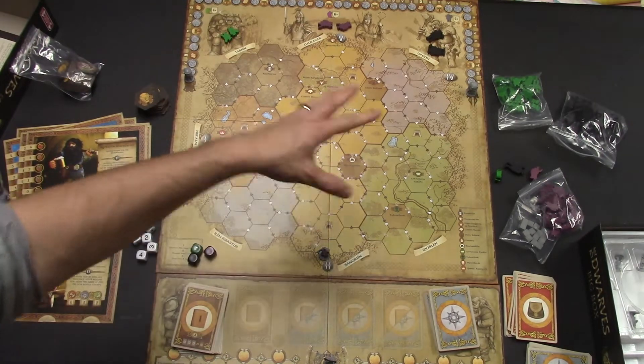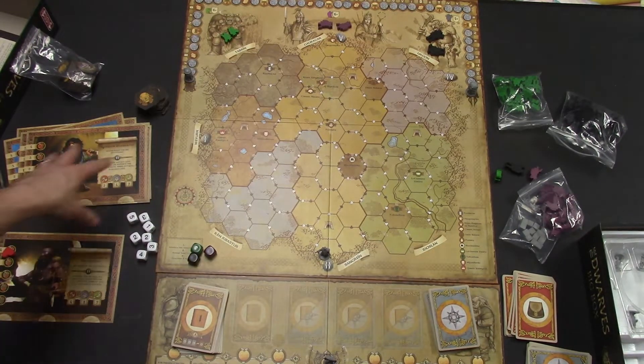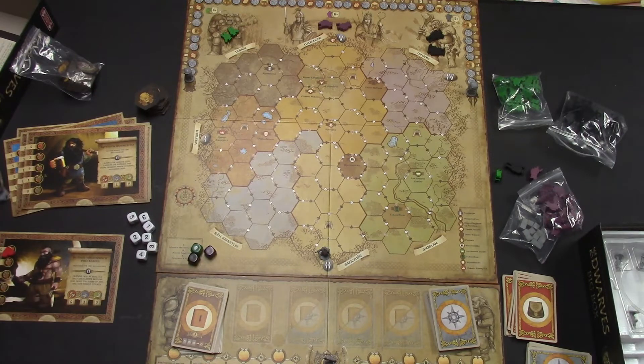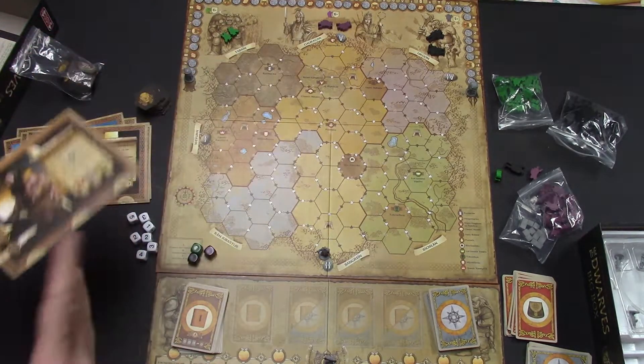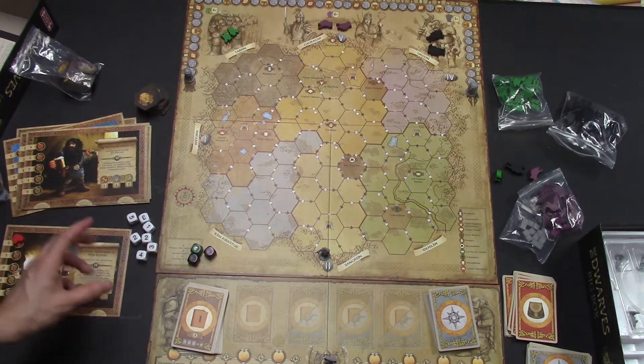Some start at one, some start at four, some start at different areas on the board depending on which one you get. And then of course they all come with a special ability — each one kind of breaks one of the regular rules in the game.